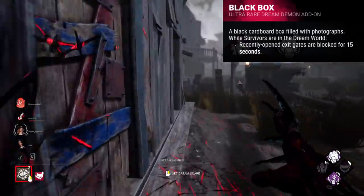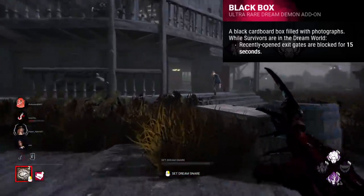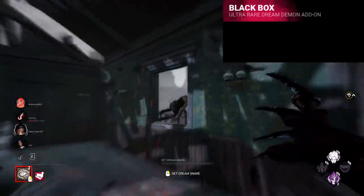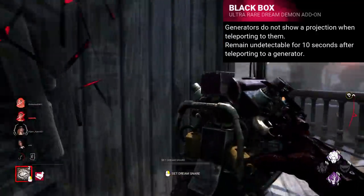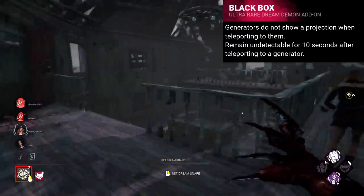I don't even hate this addon really. Sure, it's very situational, but the effect is pretty cool, having a mini Blood Warden. I could see it being a fun green, or even a quirky purple addon. A new iridescent addon, and something I think would be cool as an iridescent, is a silent teleport — an addon that hides your projection when teleporting to a generator, allowing for some sneaky gen grabs and sudden appearances.